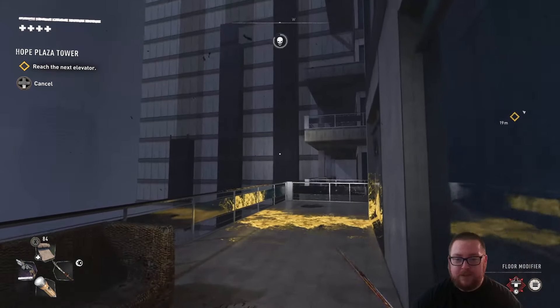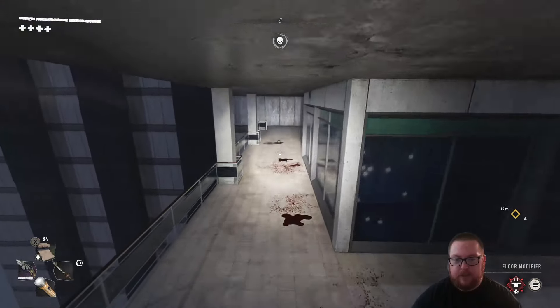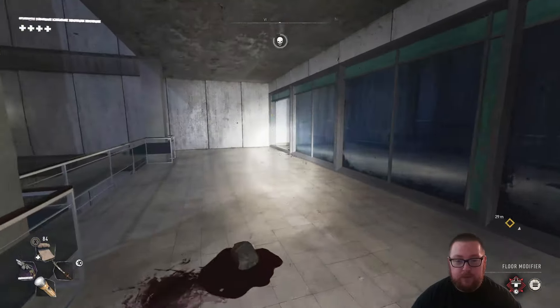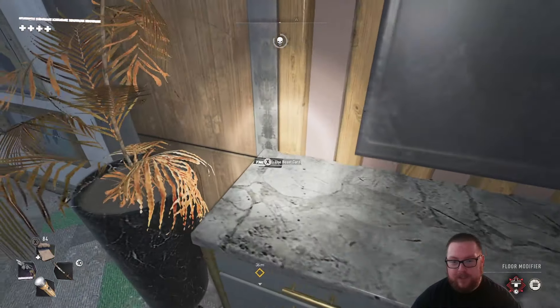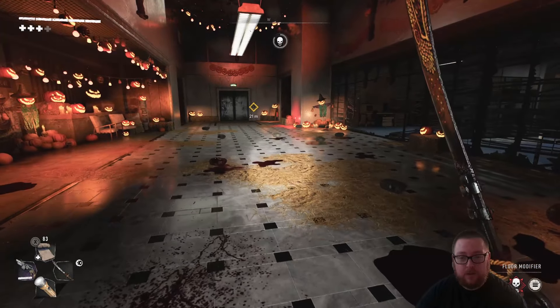For the beast card on the tenth floor: once you make it to this outside section, you actually want to jump across this little area to the next building where the vitals come from, and then inside this room at the end the beast card will be right here on the end of the table.